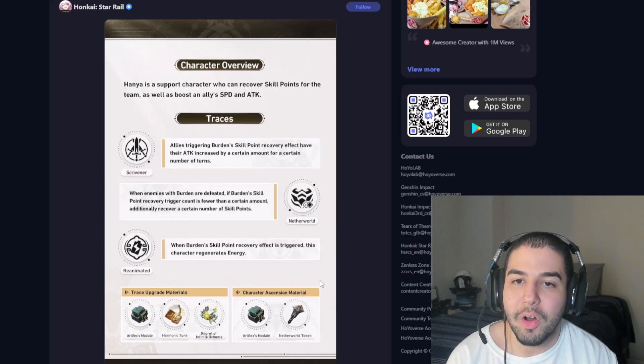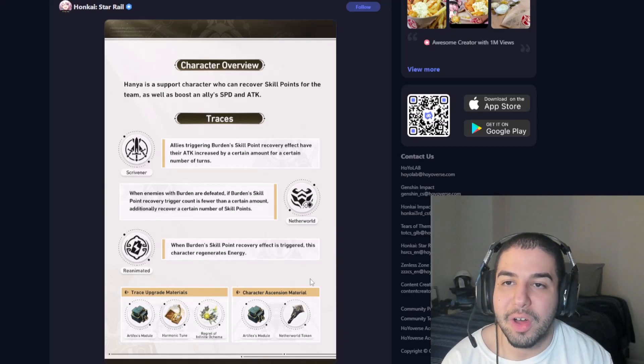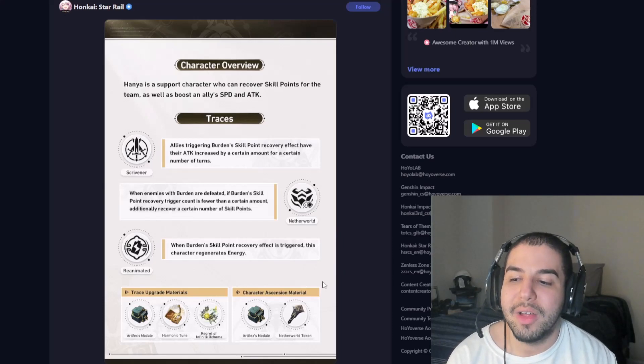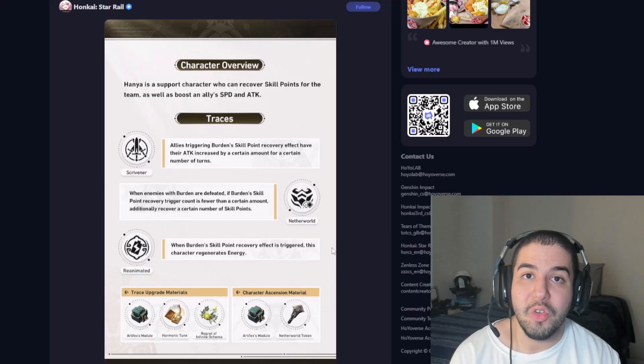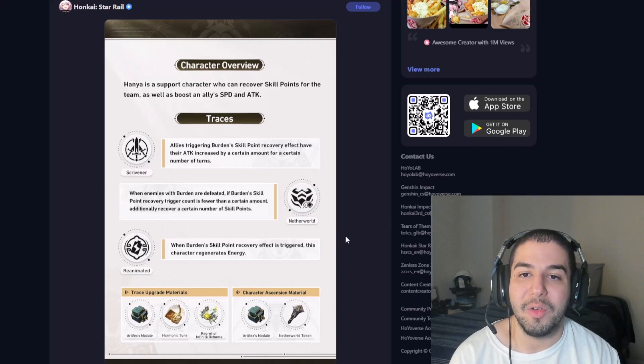For the last major trace at Ascension 6, Reanimated: when the burden skill point recovery effect is triggered, this character regenerates energy, which is very good. Just getting extra energy for Hanya's ultimate is going to be really helpful as well. All three of these major traces benefit Hanya a lot, which is really nice for the way her kit works.